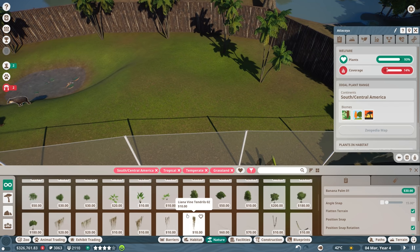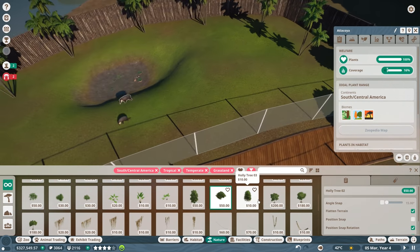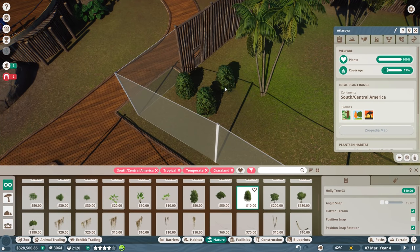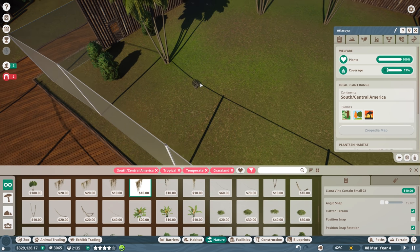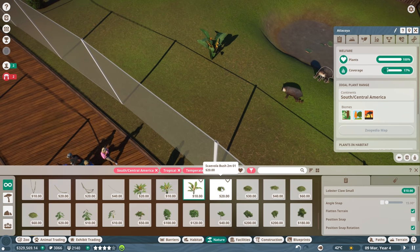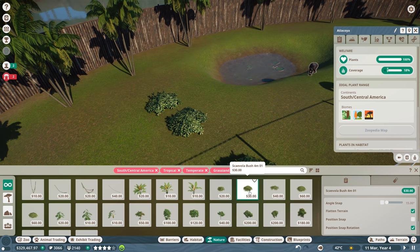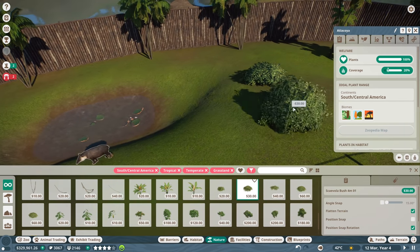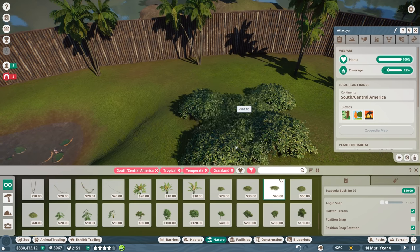Let's get some small shrubs - holly tree. Get some of those in the corner. And we have vines, vine curtains, lobster claw small. Oh look, the classic scaevolas from Planet Coaster - I love these things! Let's get some more scaevolas for these guys, just kind of scatter them. This is way more plants than they need but it's not necessarily a bad thing. There's a wimba tree - oh gosh, that is massive, way too big.